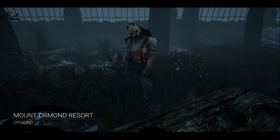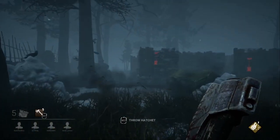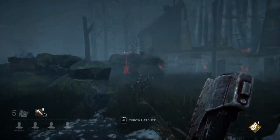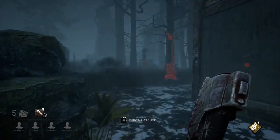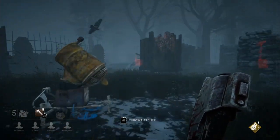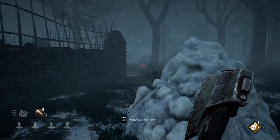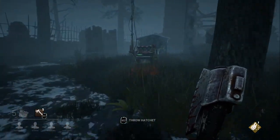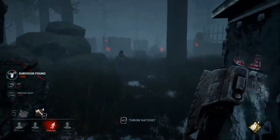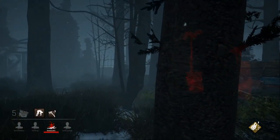Starting off as killer, we are randomly put into the match just like a survivor, but something is different — instead of a third-person view, we're in a first-person view, more of a predator-type perspective. Survivors can use structures on the map to avoid the killer, while the killer is in first-person. My general rule of thumb is to head towards generators I can see across the map. We spot a survivor working on one, we hit them, and throw a hatchet to instantly knock them down into the dying state.